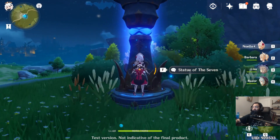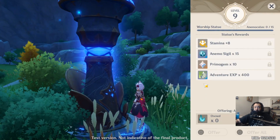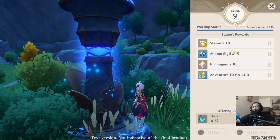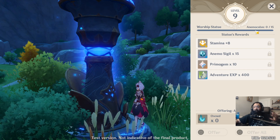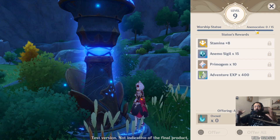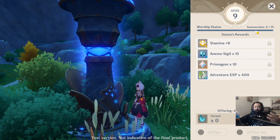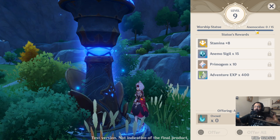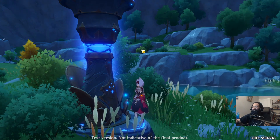The game will introduce you to the Statue of the Seven, and this is going to be a very important thing. You're going to want to do these quests as frequently as possible — focus on collecting the anoculi, the crystals you feed to the corresponding statue. You can do this while doing other things. While following the quest line and gathering materials, just keep an eye out for the stars on the map indicating where anoculi are hanging around.